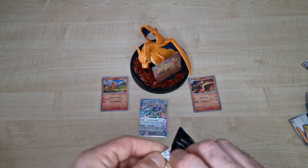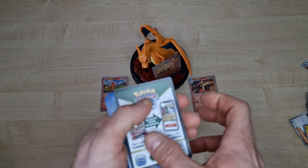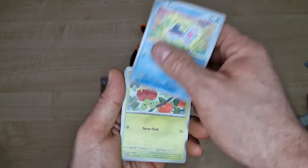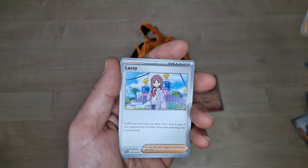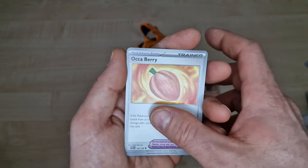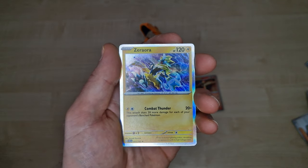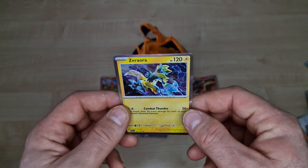Last booster. Energy, Phineon, Hoplin, Flexing, Phalanx, Lacey, Marowak, Okaberry, Rhyhorn, Azumaril. Last card for this video — just a holo, Zeraora.